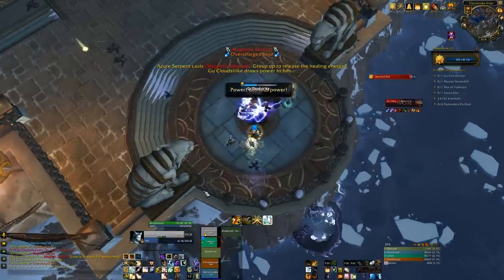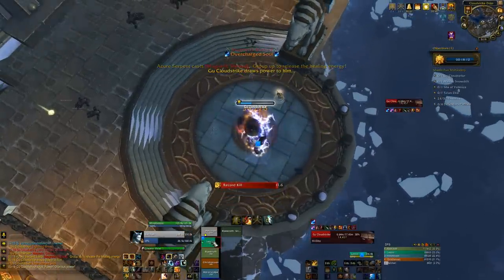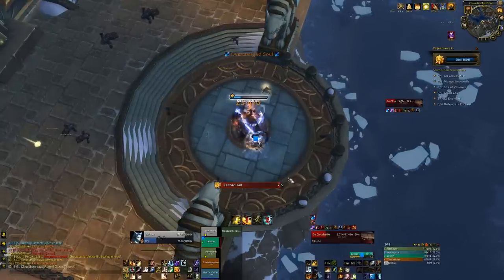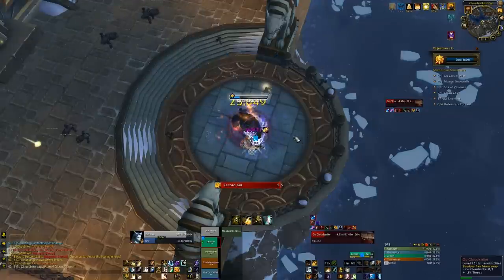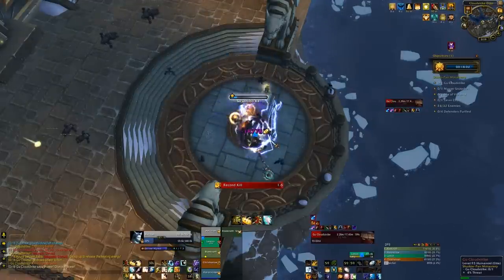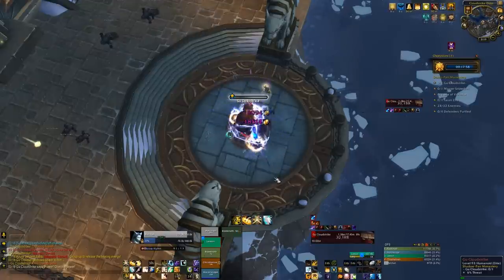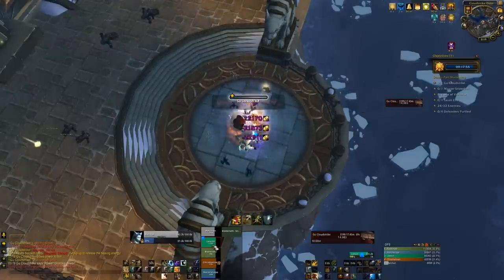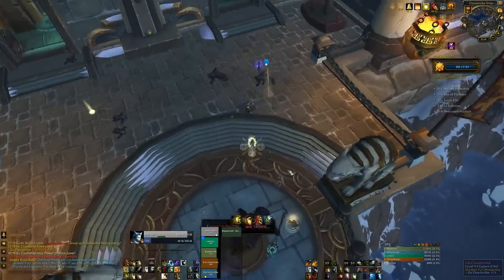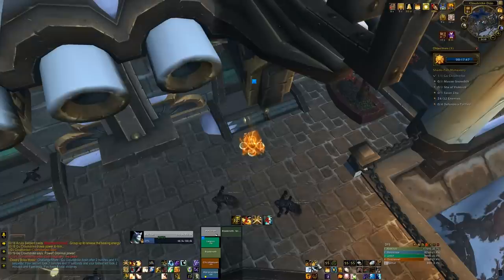When we go into phase 3, all the shrouds seem to go away — not really sure why. This phase you can just all stack on him for easy healing because there's nothing scary to look out for. The damage ramps up the longer he stays alive, so you want to burn him down as quickly as you can. Pop any healing cooldowns you've got — Divine Hymn, Tranquility, Barrier, whatever.